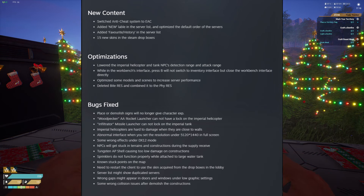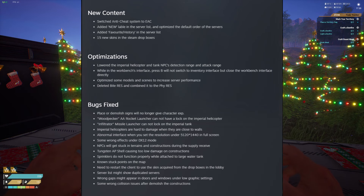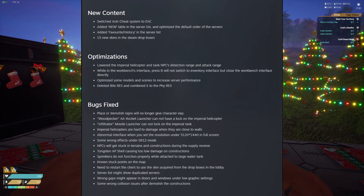The Woodpecker and Infiltrator missiles should now be able to lock onto the tank and helicopter. NPCs get stuck in terrain and constructions whenever you receive supplies — so whenever you start that NPC raid — which is pretty good. They also raised the tungsten AP shell, causing low damage on constructions, which is really good.